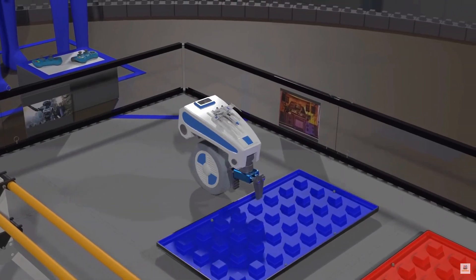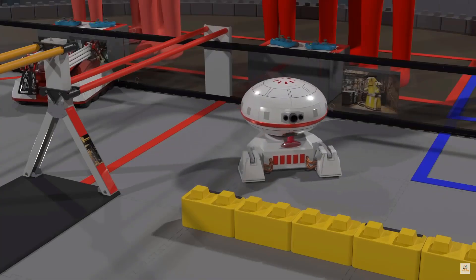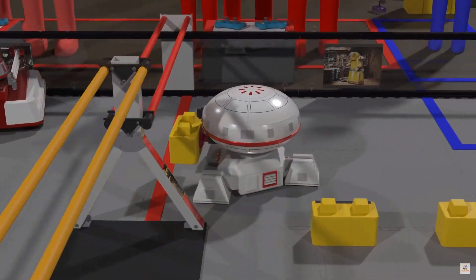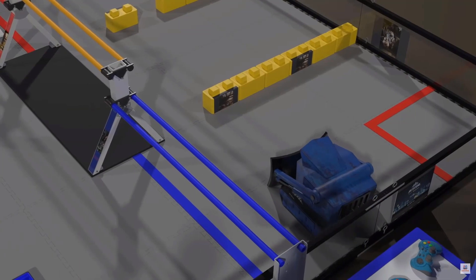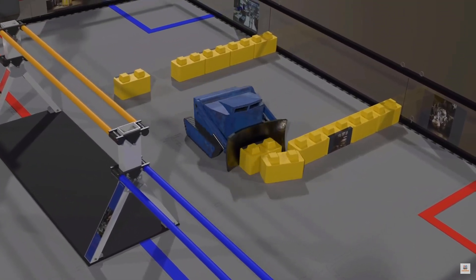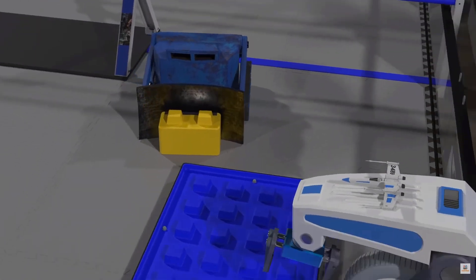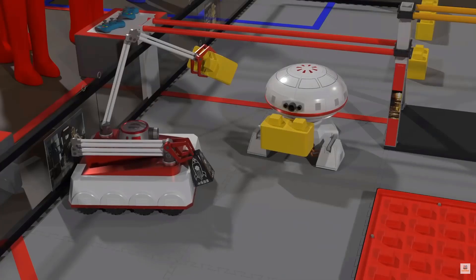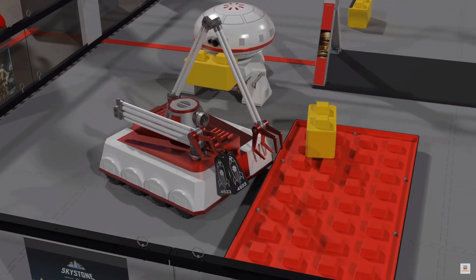Repositioning a foundation to the building site will earn 10 points for the alliance. An alliance earns 2 points for each stone delivered to the building zone; both the robot and stone must be completely in the building zone. A Sky Stone moved into the building zone earns 10 points, only if it is the first or second Sky Stone delivered. After that, Sky Stones are worth only 2 points. If a robot can park over the midfield tape, it will earn 5 points. Each stone placed in the foundation earns 2 points.